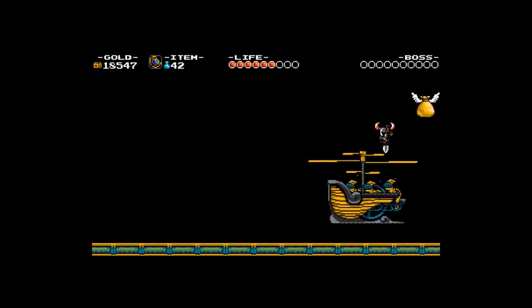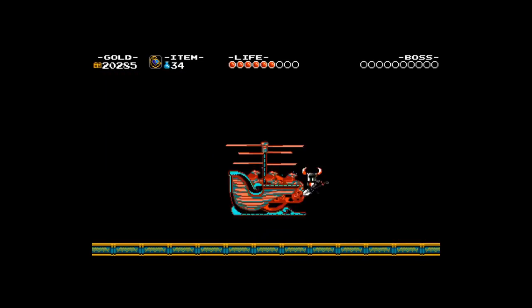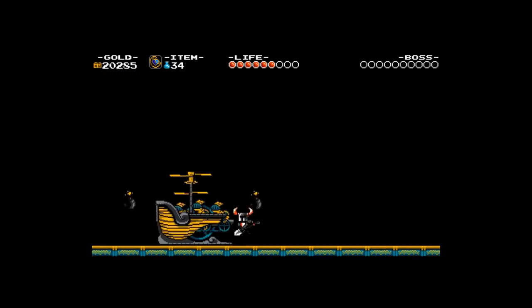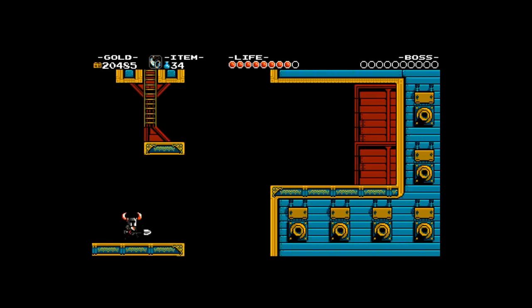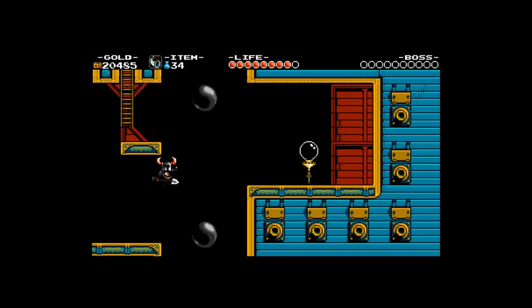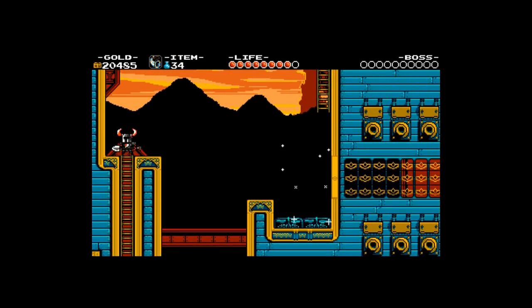It is a shame, really — all of these knights have great skill, and yet they use it for evil! I don't understand the reason. You have great abilities — why use them for evil in this way? Whatever the reason, I must put an end to it! Bounce on this cannonball to make your way forward and activate the next checkpoint — now we don't have to go as far next time!